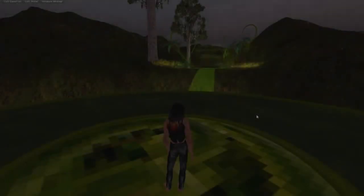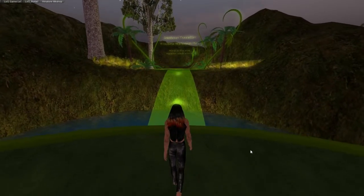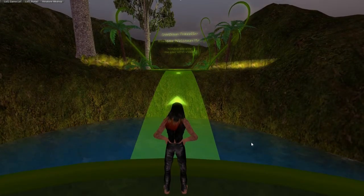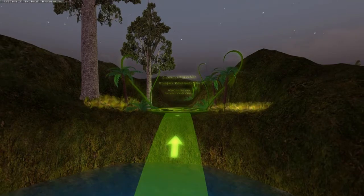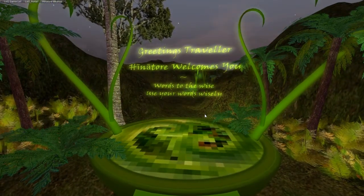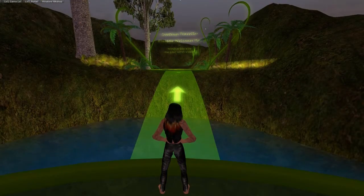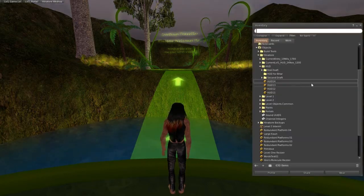We'll start off at the entry point to the sim where students would land when they first come in. Over from the landing point is the main part of the island where the gameplay happens. At this point you'd be checked to see if you're wearing the HUD, and if not, given it.